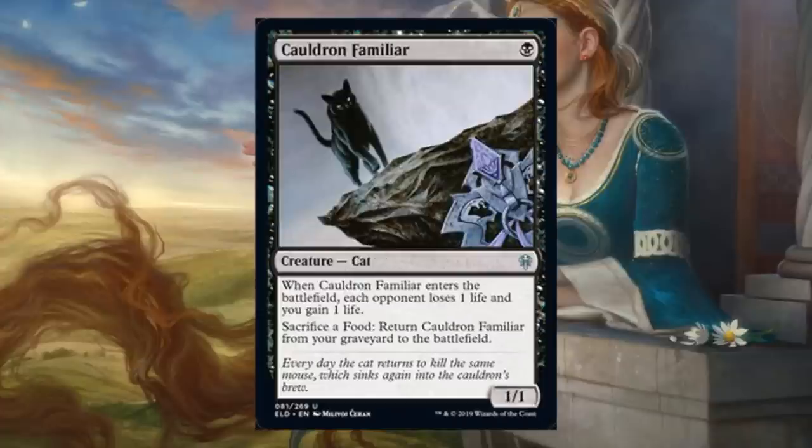Cauldron Familiar. This is an interesting one-drop — it drains a little bit of life, kind of like the card we saw a few moments ago, so these would play well together. Put a bunch of them together with a food strategy and maybe you have something. The other portion of this card is all about food — sacrifice a food and this goes from the graveyard directly to the battlefield. In Limited, this is only really good if your deck is going to consistently be able to bring it back from the graveyard. In Standard or Brawl, can we break this card and create a reasonable loop? There might be a way to do it — keep your eyes peeled as more cards come out. In Commander, there are probably ways to do it with all the cards you have access to.